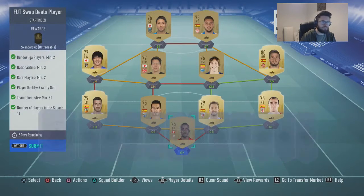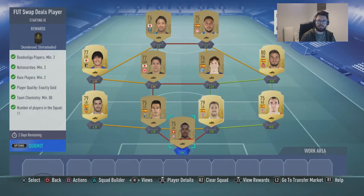Most of these guys here are actually from a club, which made it a little bit easier. So as you can see I've got 80 chemistry. You need 2 Bundesliga players, 3 nationalities, 2 rare players, exactly gold, 80 chemistry, and 11 players in the squad.